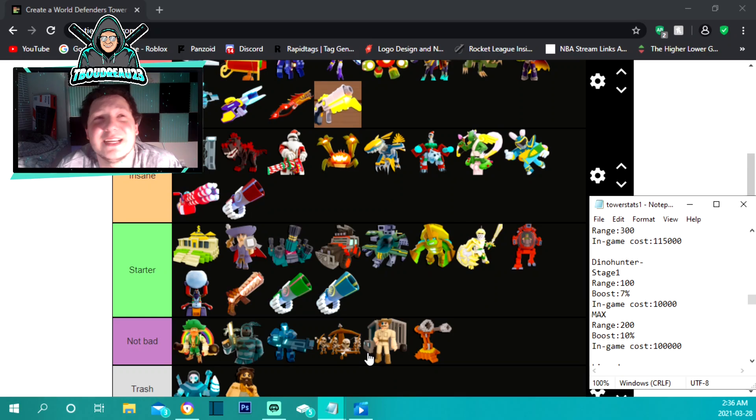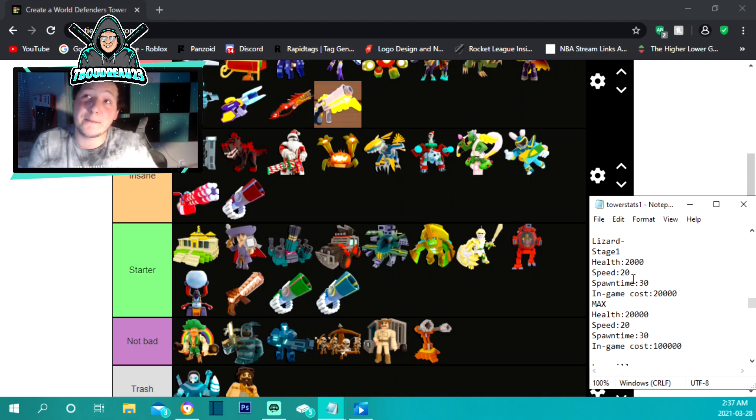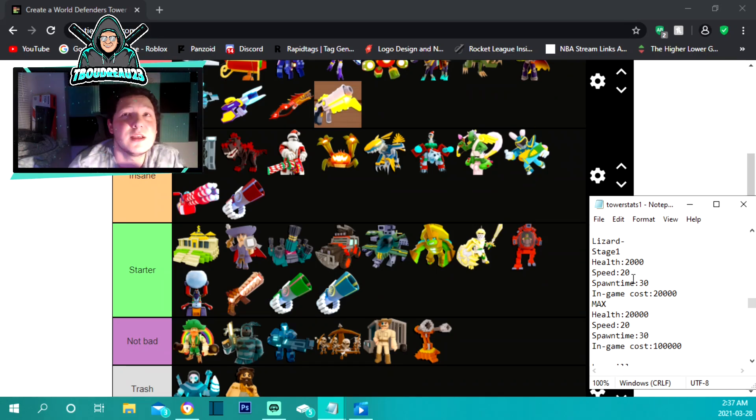The dino hunter is under not bad — it's for somebody who's struggling in the end. It costs 10,000 to place and gives a 7% boost to all stats for towers within 100 range. Maxed out at 100,000 it gives a 10% boost to all stats within 200 range. If you need that extra kick at the end it's a really great tower, but otherwise it's not bad.